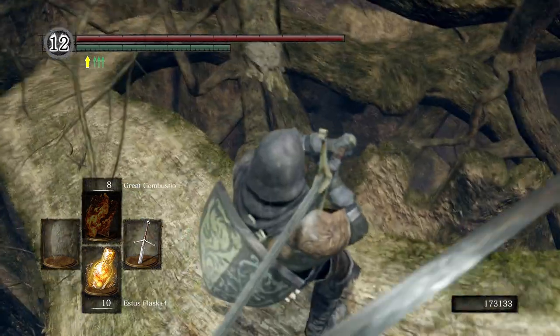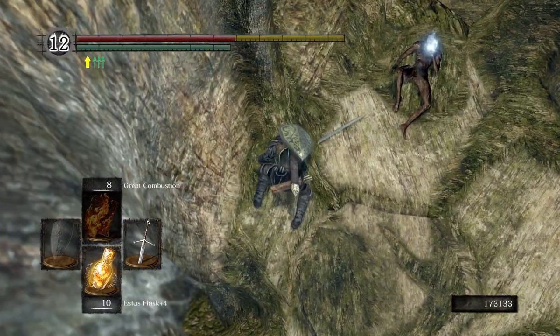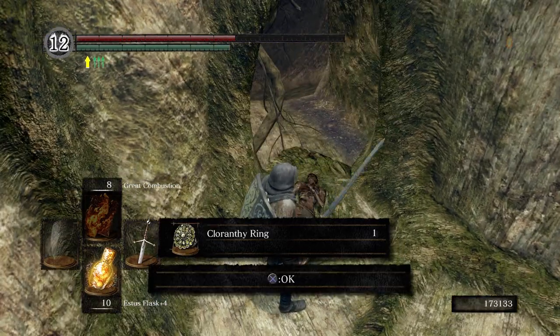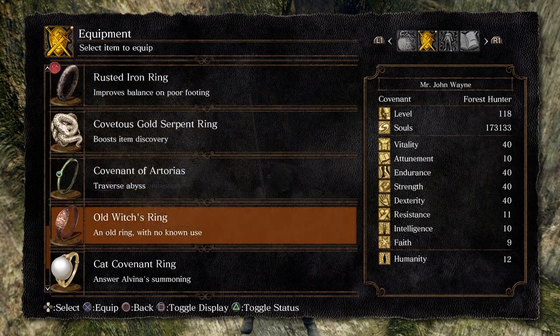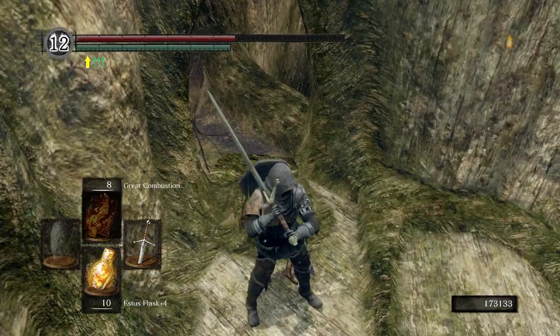This root right here is where we want to be. We're going to roll off — be really careful. You don't want to fall through the hole; if you do, you're either going to die or come close to death. We get the Chlorinthy Ring here — a really good ring to have. Let's go ahead and take off our Rusted Iron Ring and put on the Chlorinthy Ring. It's going to be handy a little later.